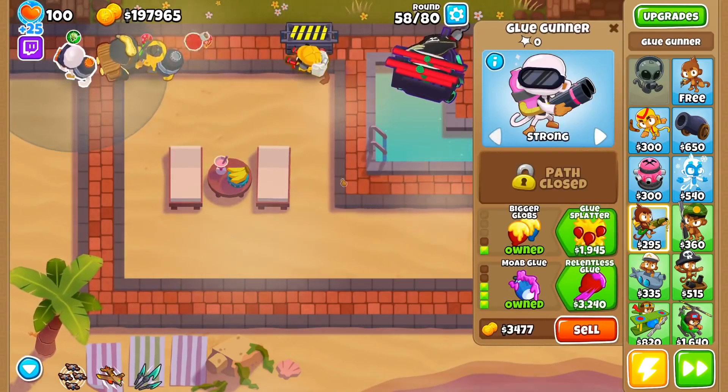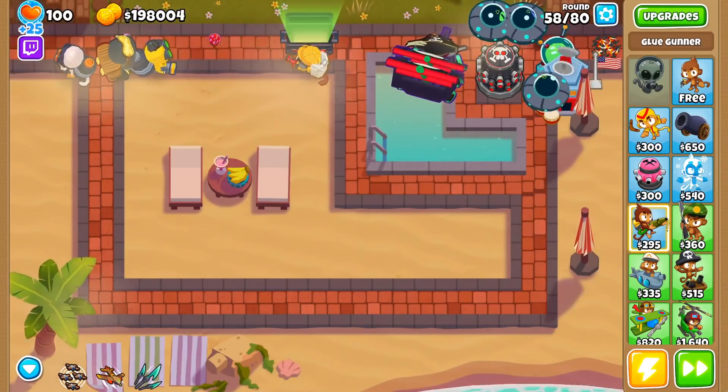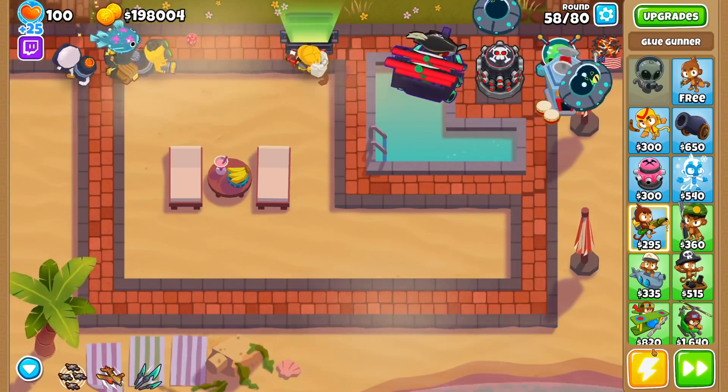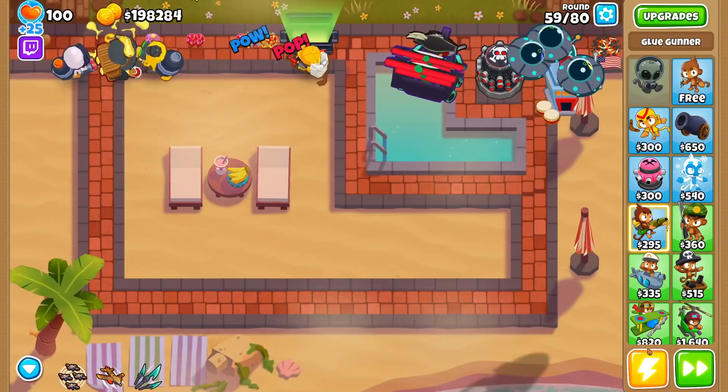When optimized, Rubber to Gold income generation in a full game gains between 150 and 200% more income. The maximum income bonus is plus 200%, but that would require every popped balloon to be partially golden. That is how the Alchemist can get you incredible amounts of money in BTD6.